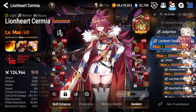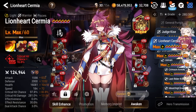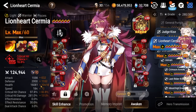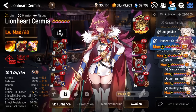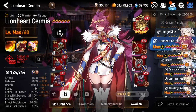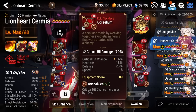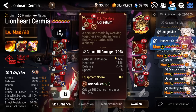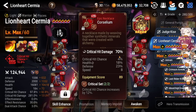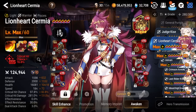Next up, Lionheart Sermia — you guys have been asking for these stats. Lifesteal and Crit Set with Proof of Valor. Pretty bulky 2,000 defense, 16,000 health, with a ton of crit damage. I know she's missing a little bit of Crit Chance even though she's max imprinted, but it's because of this necklace. If this necklace just rolled one time into Crit Chance, we would have been okay. I've never really missed that Crit Chance, so it works out just fine.